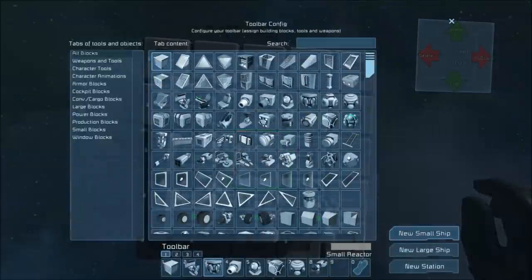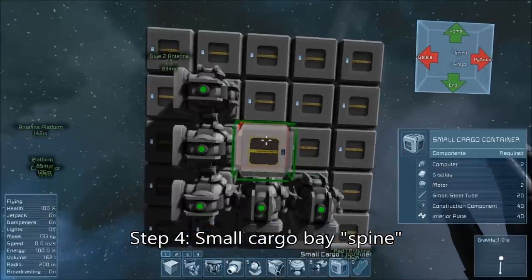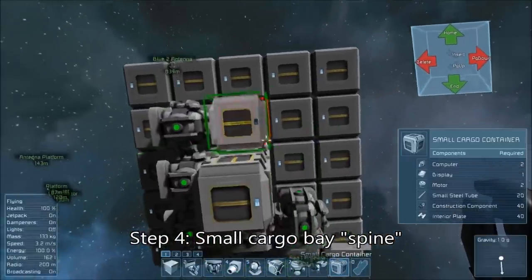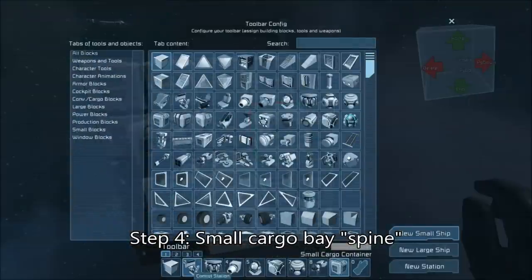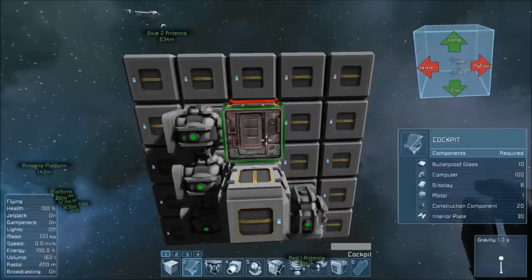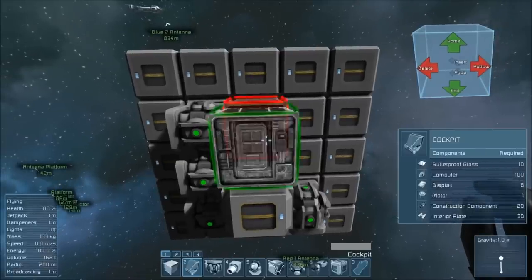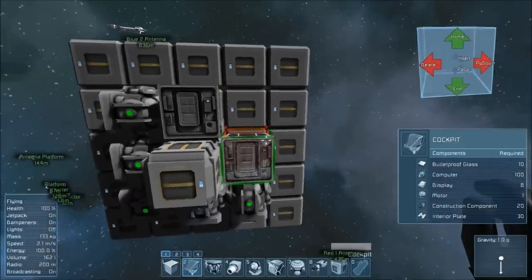The central column of this design is going to be a spine made up of small cargo bays for reasons that will become apparent later. Build a whole bunch of cargo bays down the very center, and we'll be using it to attach things later. Oh yeah, and you might as well stick on a cockpit — that's kind of important. I prefer to use the closed cockpit as it affords more protection from jerk-offs with assault rifles.